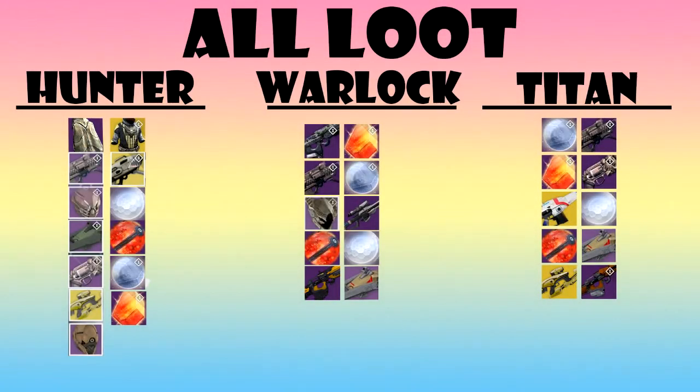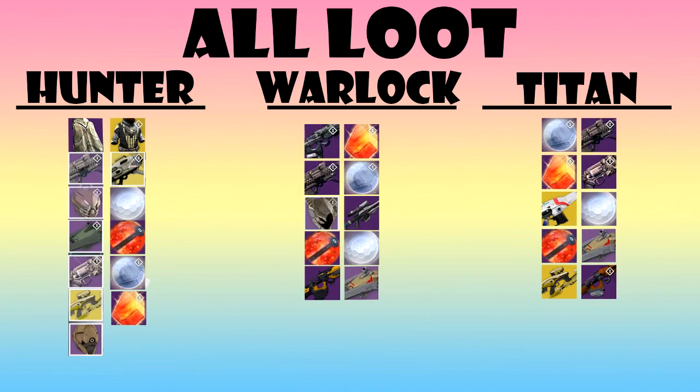Alright guys, so here's the loot from all my characters from this episode. I didn't really count up the Shards of Energy because they're really not that important. To start off on my Hunter: I got the Shroud of Flies, the Starfire Protocol, Dragon's Breath, Hunger of Crota, the Helmet, Grave Robber, Word of Crota, Vex Mythoclast, and a Helmet. Then on the Warlock: I got the Fang, the Hunger of Crota, Deathsinger's Gaze Helmet, Broken Truth, the Vision of Confluence, and the Timebreaker. On the Titan: I got Hunger of Crota, Word of Crota, the Soros Regime, the Timebreaker, the Vex Mythoclast, and the Badger CCO.